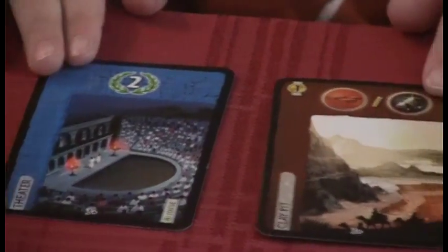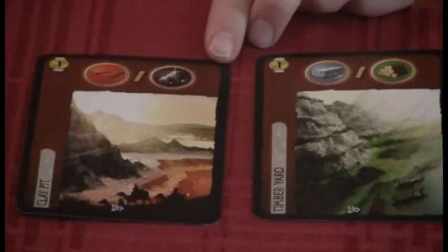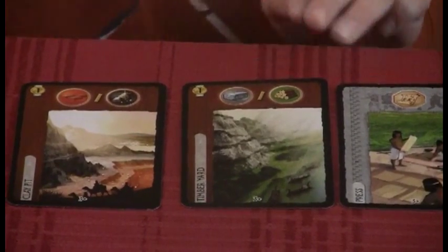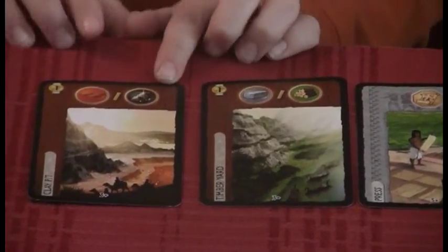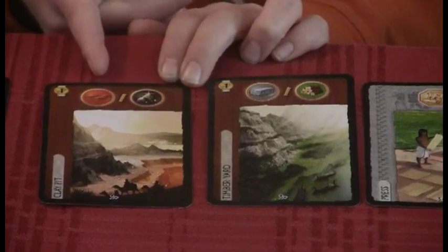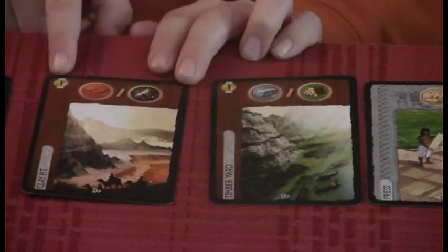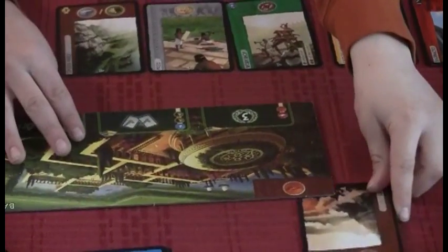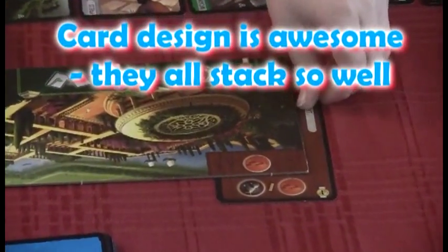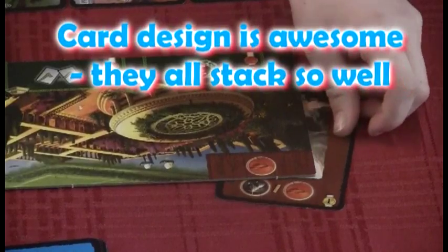Like this one is worth two victory points. The center top of the card tells you what it does. So what do the brown and gray cards do? The brown and gray are resources. This one produces ore or clay, but you have to buy it for one coin. So when you build it you pay one coin. And if you build it, you slide it under here and that's your resource stock — you can see how much you produce each turn.